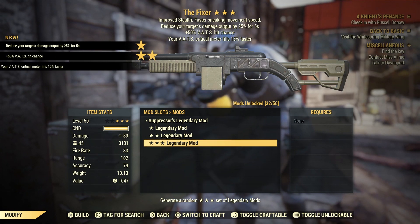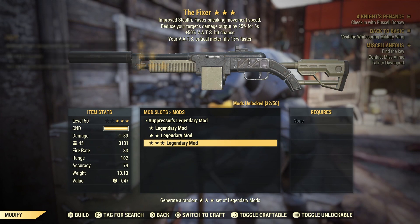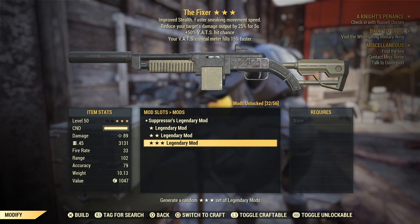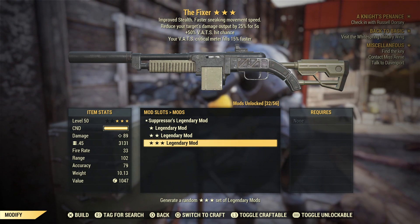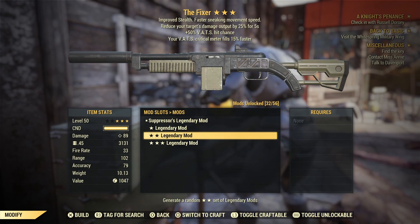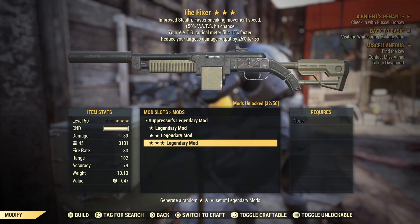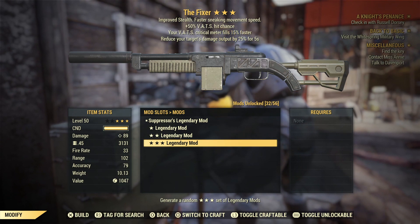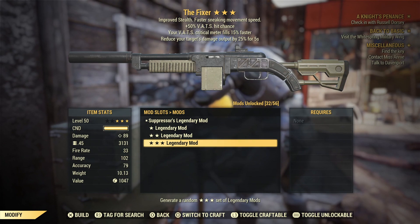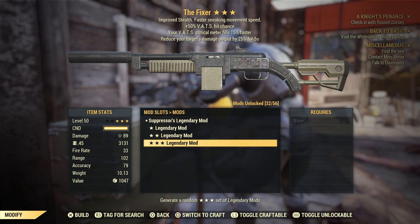Suppressor's — reduces the target's damage output by 25% for five seconds. We also get plus 50% vats hit chance, which is very nice — I'm sure it used to be 33%. And we get vats critical meter filling 15% faster. Overall that is a very tasty gun; I'd say it's in the high tier bracket. The second and third effects are great.